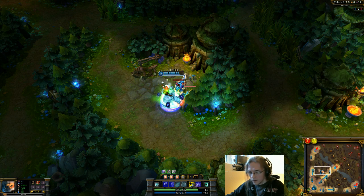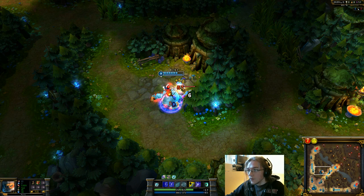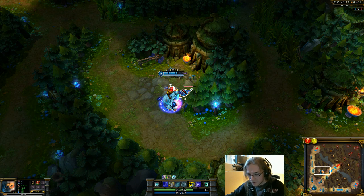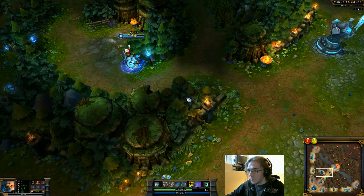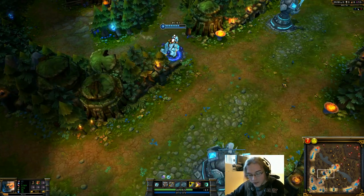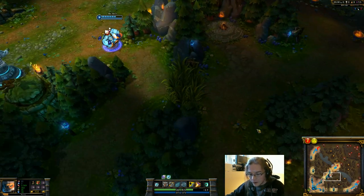With Nunu's Blood Boil you also get increased movement speed and attack speed, so it's win all around. I'm leveling up Blood Boil second again. If you didn't know, you can level your skills by holding Control and pressing the skill you want — Control Q, Control W, Control E, or Control R.